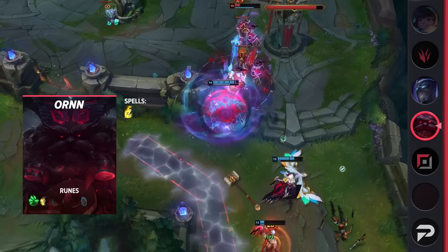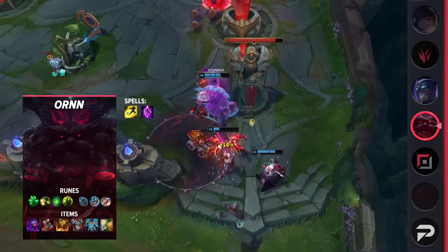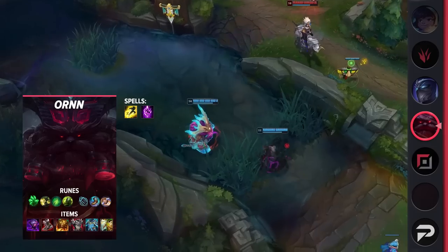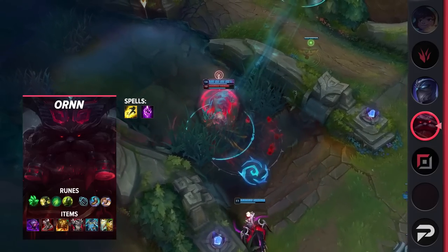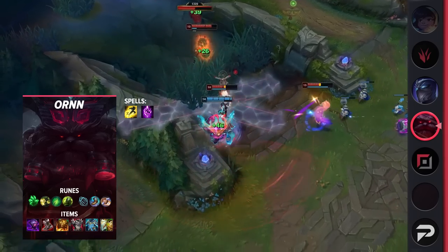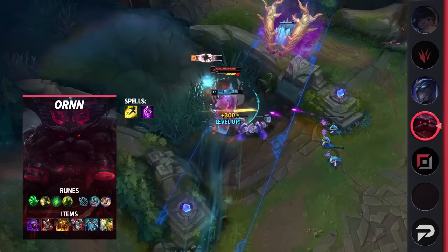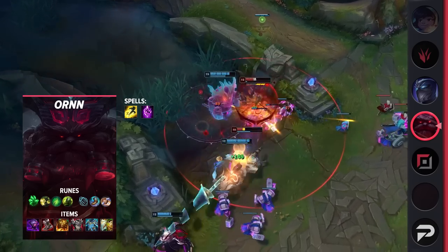For his build, you're going to be taking Flash and Teleport as your summoner spells. This will help you stay even in lane, or if you're in a winning matchup, you can use this to pressure the map. For your runes, you'll be taking Grasp, Demolish, Second Wind, Overgrowth, Magical Footwear, and Biscuit Delivery. These runes will give you decent laning strength, and best of all, they'll help you scale for free while also staying healthy. At the end of the day, it's all about getting enough levels to upgrade you and your team's items.